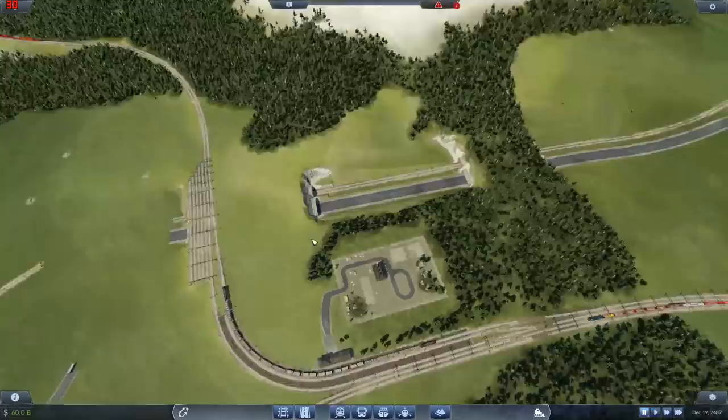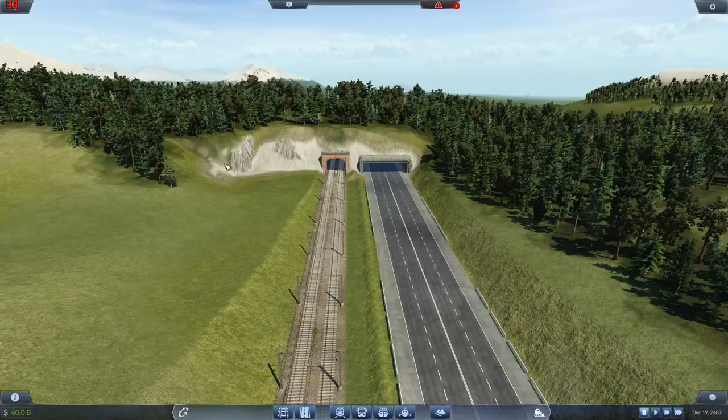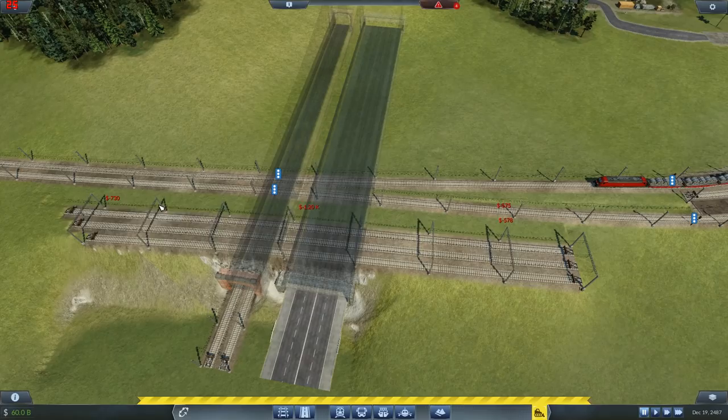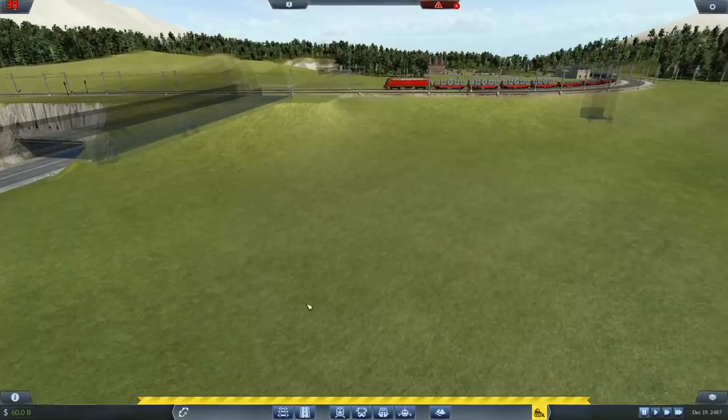I'll do the same thing from this side - play around with this, neaten this up, flatten or smooth this off. We need the trees coming around here. I can now get rid of these bits of track that I put in - I wanted to maintain a gap between the edges of these tracks and the tunnel exit. That's done its job. Then I can hook these up and finish off tidying up and putting the signals in.